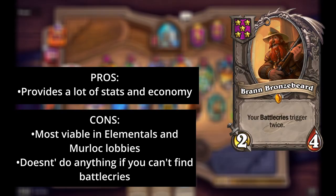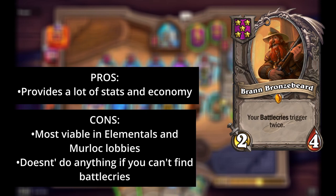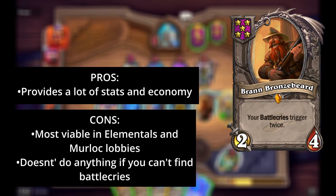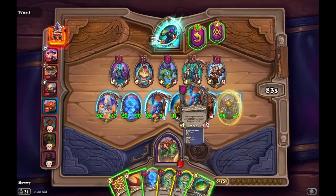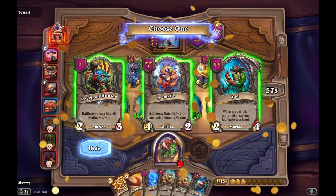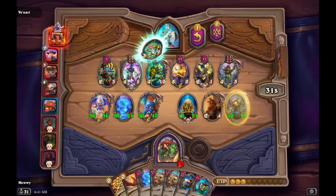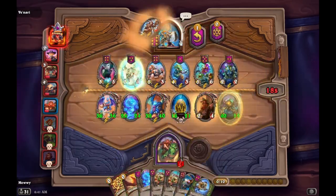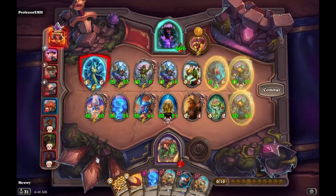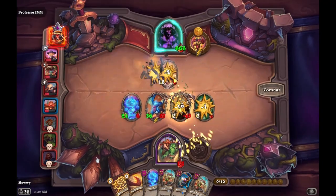The neutrals. Bran Bronzebeard is probably one of the most beloved cards in the game. He has seen highs and lows, but right now he's a bit difficult. There are plenty of amazing battle cries in the game for him to use, but that's usually when there are Elementals or Murlocs in the game — and sometimes Pirates. The other battle cries in the other tribes tend not to be worth purchasing, even with Bran. So while Bran has lots of potential if you get the right battle cries, there sometimes aren't enough battle cries to bring the best out of him.